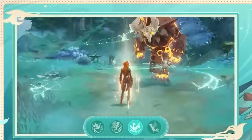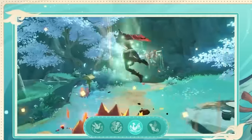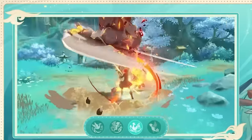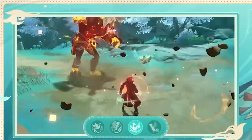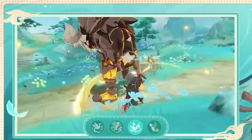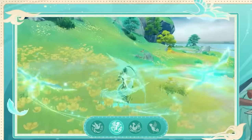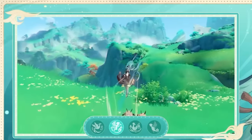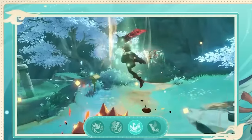Her other passive offers a flat damage boost towards plunge attacks when her burst is active. There's a limit to the buff, and boosted damage can only apply to one target — up to 8 times for each individual plunge attack. This is where her two passives are somewhat conflicting: A1 is best suited in AoE situations, but A4 is most ideal in single-target battles.